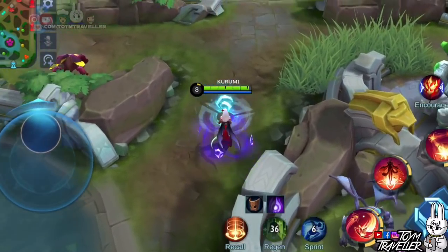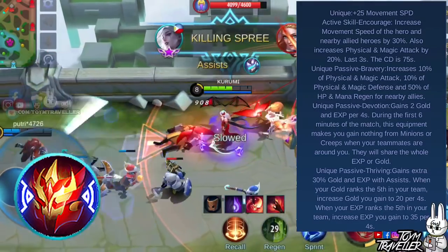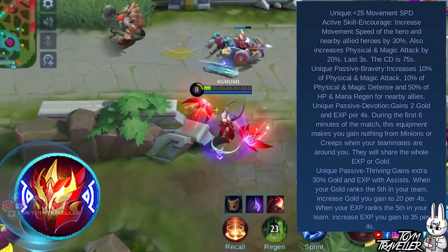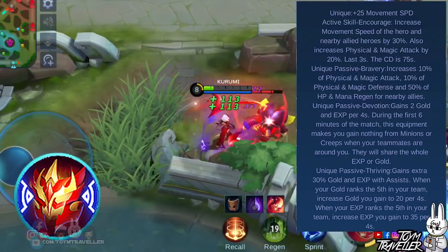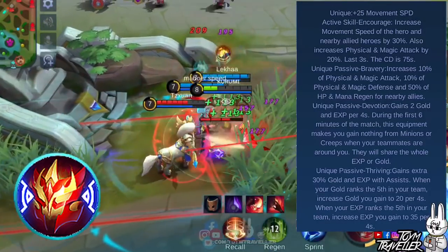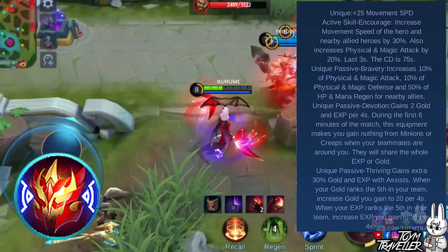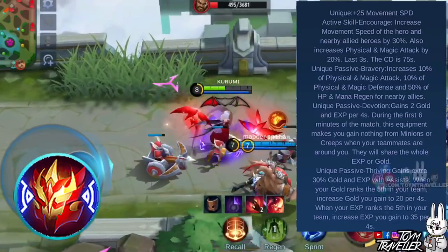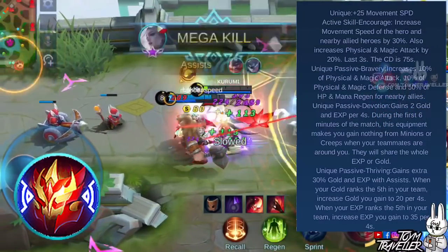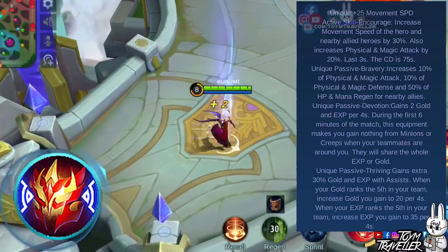If you prefer more into roaming, then you can consider buying Courage Mask first. This item grants health points and cooldown reduction. One of its unique attributes grants additional movement speed. Its unique active skill, Encourage, lets you and allies near you be boosted with additional movement speed and increases physical and magic attack for a few seconds, though it has a really long cooldown. Another unique passive, Bravery, increases physical and magic attack, physical and magic defense, and health points and mana regeneration for all nearby allies. Another unique passive, Devotion, grants you additional gold and experience every 4 seconds. The catch is you won't gain gold or experience when killing minions or monsters if a teammate is near you for the first 6 minutes of the game.